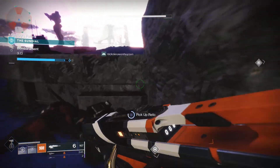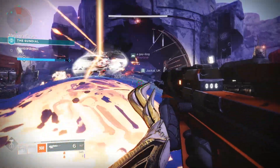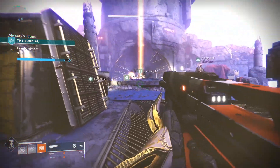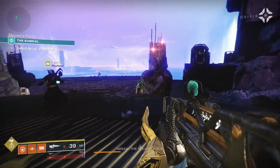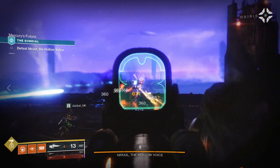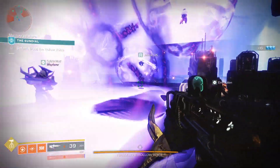We've made it — we're finally at the Sundial. After a little bit of matchmaking, battle your way through waves of enemies in the past, present, and future on Mercury. Once you've defeated a few waves and bosses you'll be sent to fight against the final boss. We start off facing the boss Nerul, the Hollow Voice — a Scion Flayer who is pretty tough and can trap you in force fields.